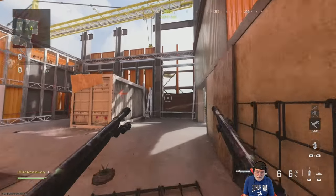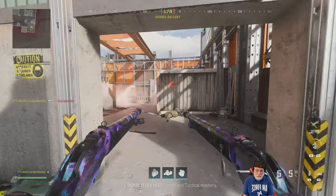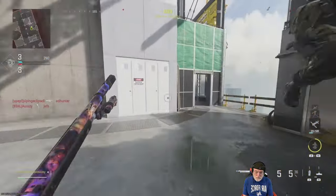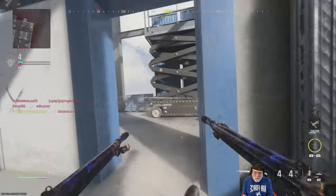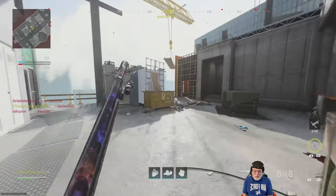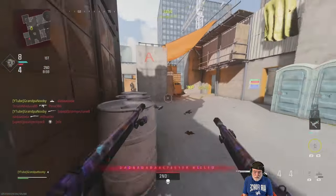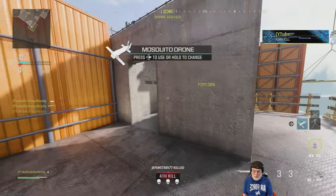The perfect map for this — oh, good morning starshine, the earth says hello! All the difference in the world with the incendiary shells. Of course I'm throwing out the proximity mines. Whoa — that guy was trying to beat Grandpa to death. That's elder abuse, just remember that.